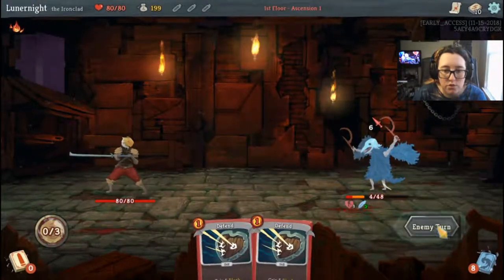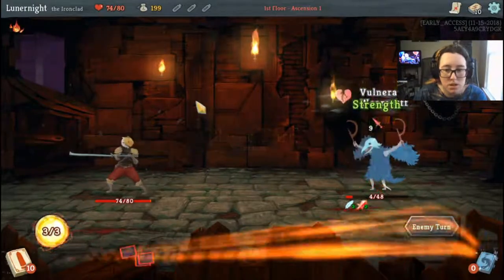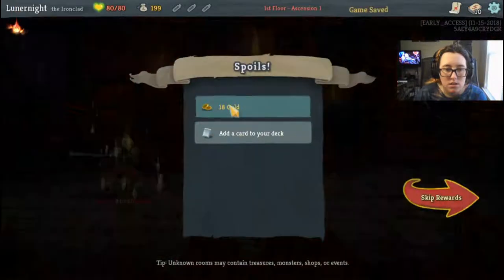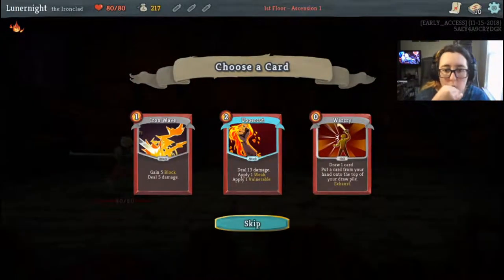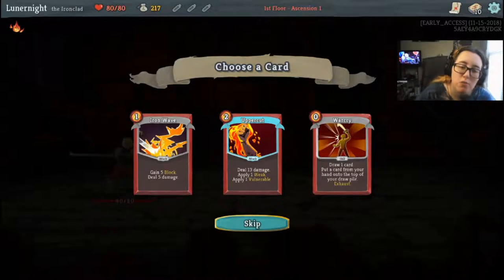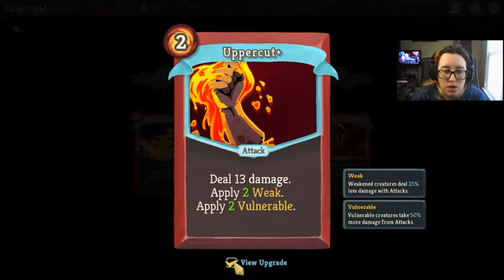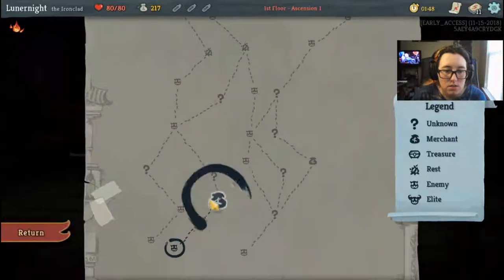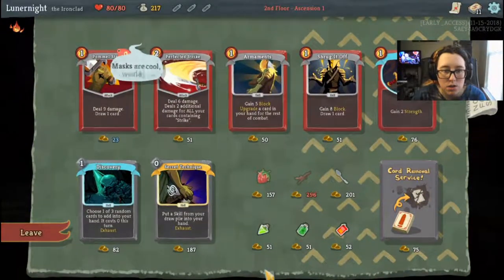I can afford to take the six damage because of Burning Blood. Uppercut — remove Bash, that'd be cool. If I upgrade it, it gives me two Weak and two Vulnerable. Let's do that.